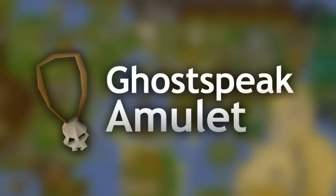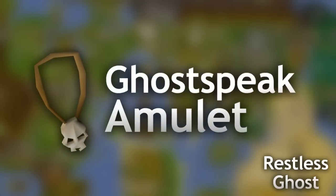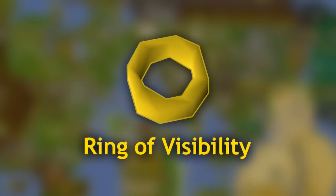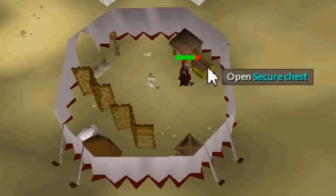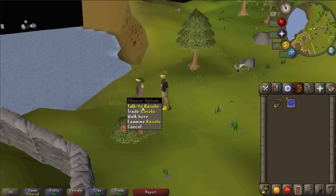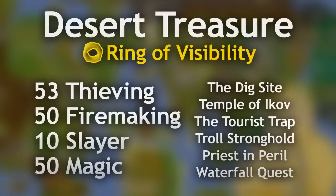You get the ghost speak amulet after completing the Restless Ghost, which is a very easy quest, but you can only get the ring of visibility while you're obtaining the shadow diamond in Desert Treasure. So right after you unlock that chest with the lockpicks and give the loot to Rizzolo, he gives you the ring of visibility. That means you need to have started Desert Treasure, and the requirements are listed on the screen right now.